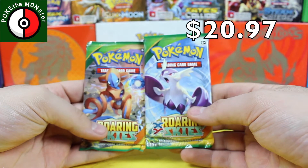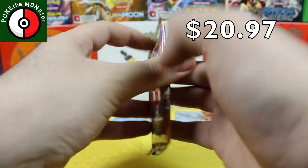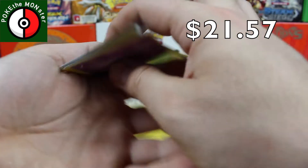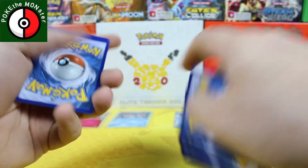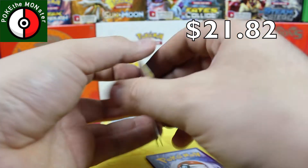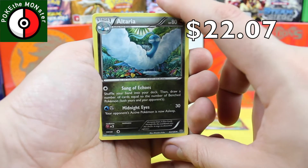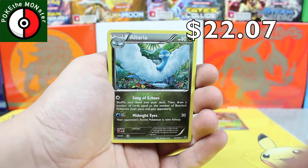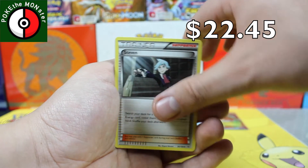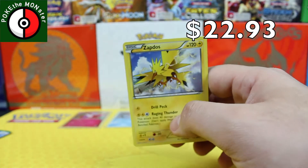Opening the first Roaring Skies pack. We're looking for Verse Seekers and Trainer Males, which are worth a lot. We got an Altaria, a Rayquaza Spirit Link, Steven, a Bagon reverse holographic, and our first rare card from this pack is a Zapdos non-holographic. Not what we were hoping for.